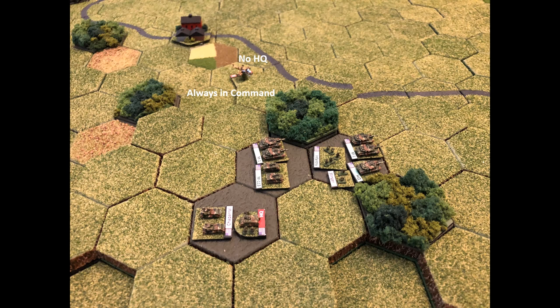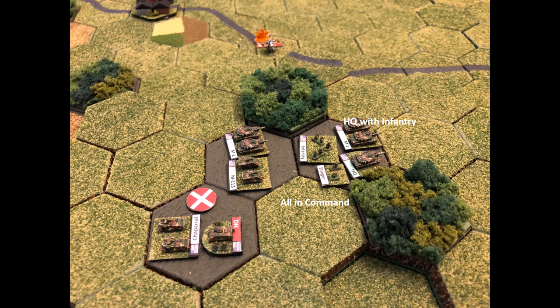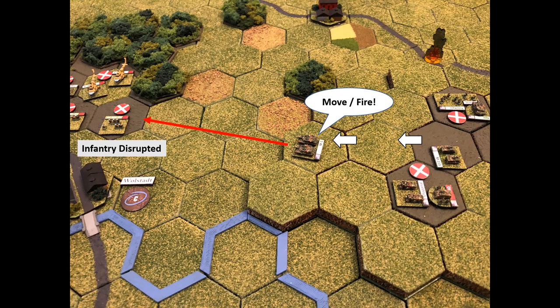Back to the Soviet attack helicopters — easy command phase. He changed flight mode to hover, which prompted op-fire from the Chaparral, disrupting the Mi-24. The Chaparral passes its ammo check. Charlie Company activates — headquarters placed with the Stinger-armed infantry. On their activation, they take a moving fire shot at the Hind and kill it, passing their ammo check. Then one of the Abrams takes a moving fire action and disrupts one of the air assault infantry.